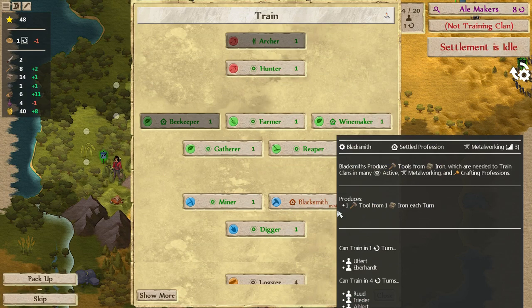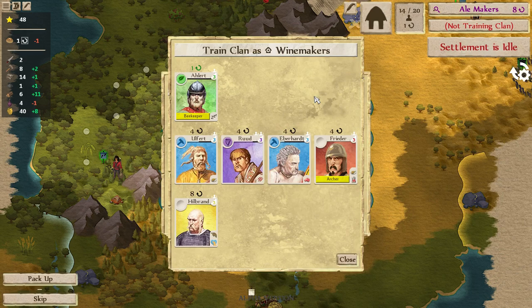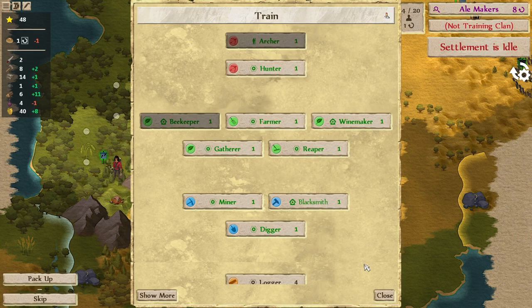We have some new options for what we'd like to do. Getting that winemaker up probably makes sense — we need some more agriculture here. Let's see, we have 8 turns on the ale maker. Maybe we should just hold off for that. Maybe a farmer makes more sense. All we've got left is Hillbrand — 8 turns because of brown thumb.